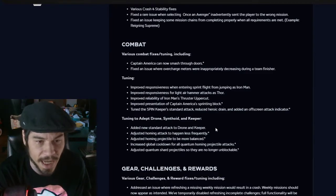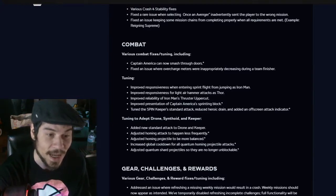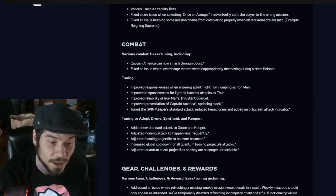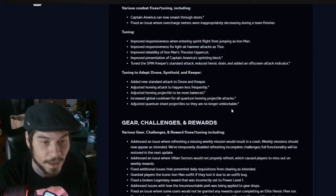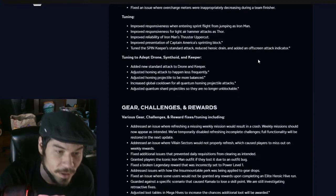Added a new standard attack to drone and keeper. Adjusted homing attack to happen less frequently — very nice. Adjusted homing projectile to be more balanced — very nice. Increased global cooldown for all quantum homing projectile attacks — thank god. Adjusted quantum shard projectiles so they are no longer unblockable. I don't have a problem with quantum shards — just dodge.